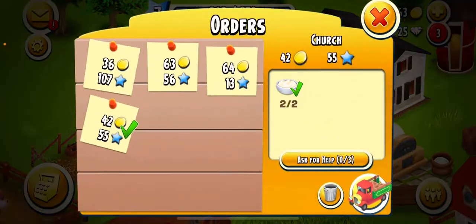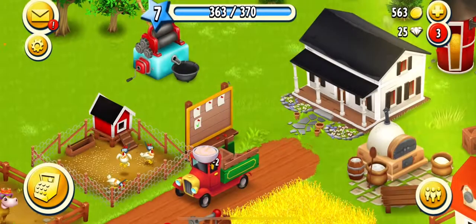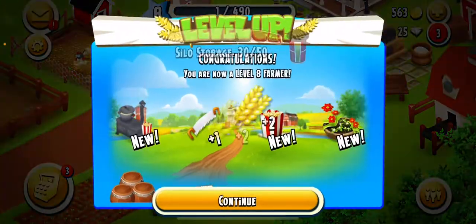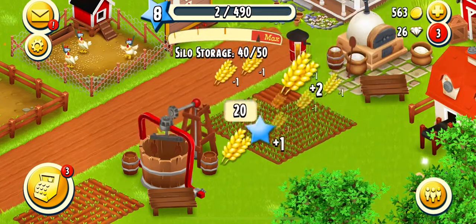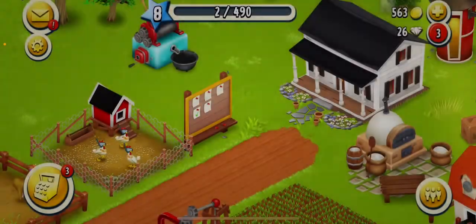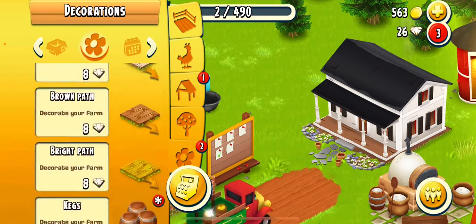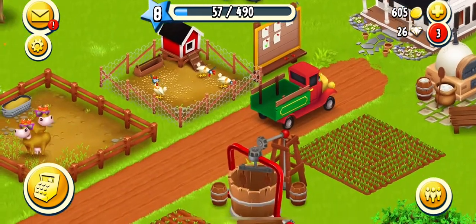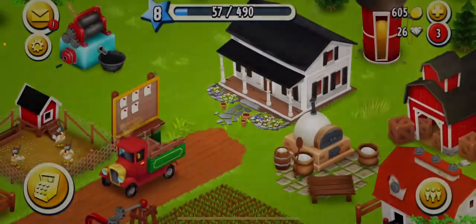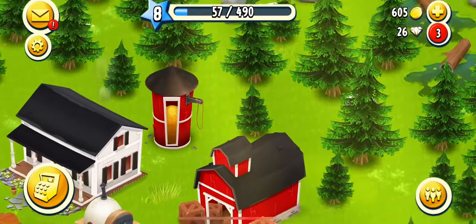Donezo! We can get another truck delivery to the church for 42 coins and 55 experience. We've reached level eight — let's go! We can get another one too. We get a popcorn pot, which I cannot buy yet, and two more experience — which is grand. Send this off: only 25 coins and 80 experience.